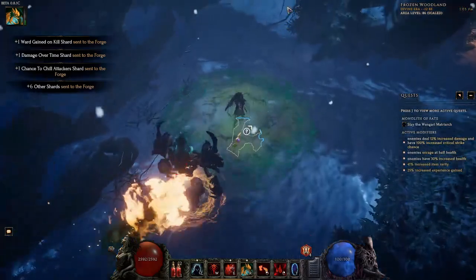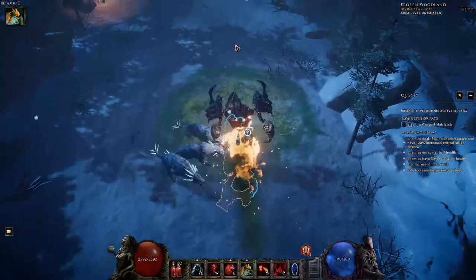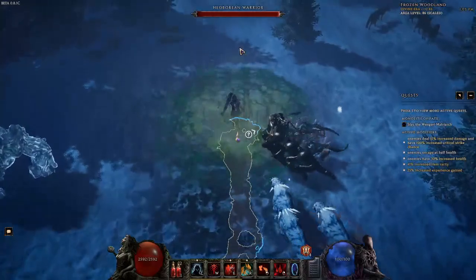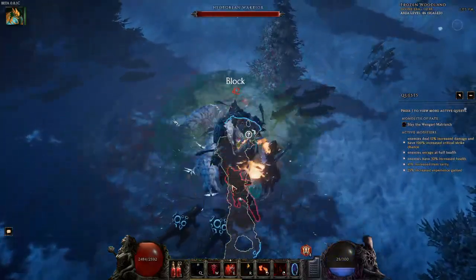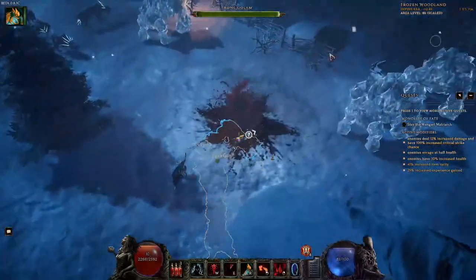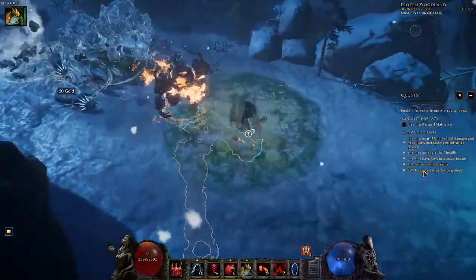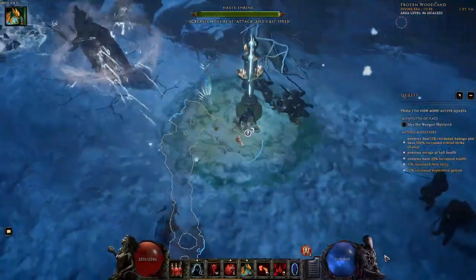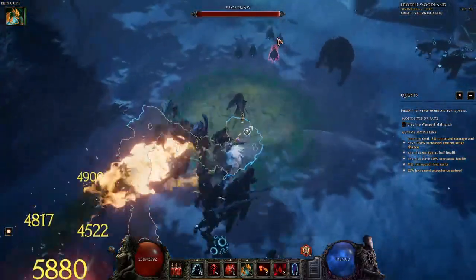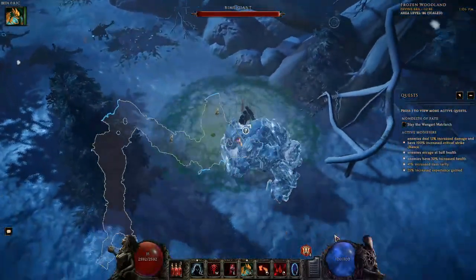Since you're casting it on your minion, what happens is an enemy walks up to your Bone Golem and hits it — it will trigger Bone Curse and auto-proc Bone Nova, because it has a 125% chance to go off on an ally hit. Since Bone Curse is an ally hit, what we're doing is converting enemy hits to ally hits. It's a 125% chance to retaliate.